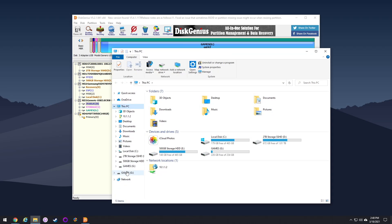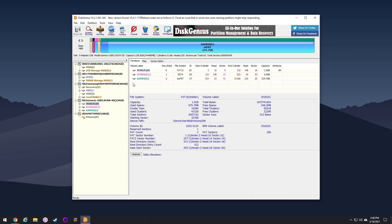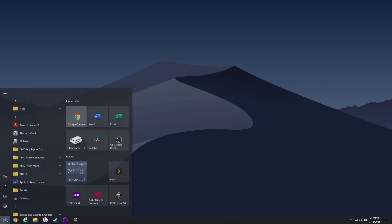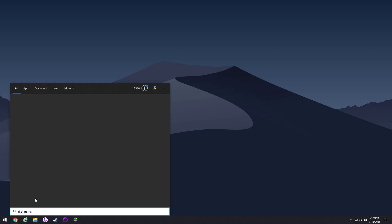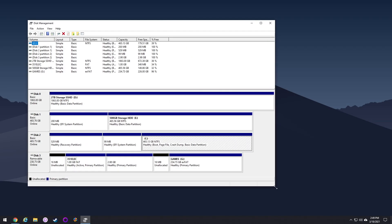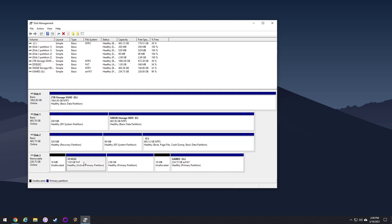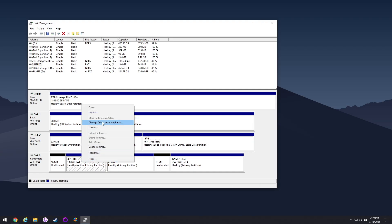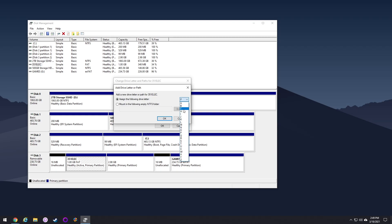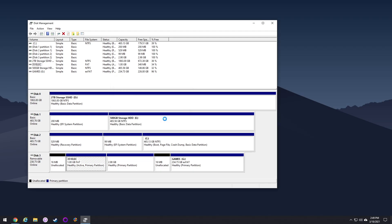Just in case you happen to screw this up and unassign the wrong partition, let me show you how to reassign them. You'll use a built-in program called Disk Manager — go to your Windows Start menu and type in Disk Manager. It'll pop up and say 'Create or format hard drive partitions.' Right-click on the partition and select Change Drive Letter and Paths, then hit Add and change the drive letter to whatever you want — I'll do F again because that's what it was. And that's it — I've assigned the letter F and now it shows up in Windows Explorer.